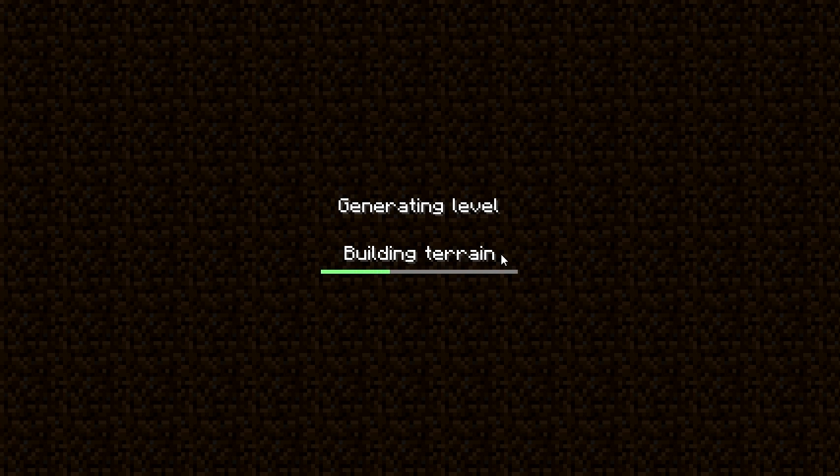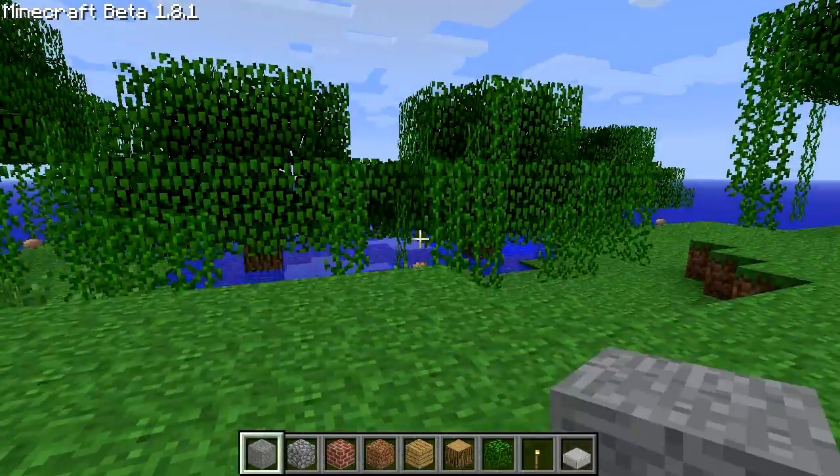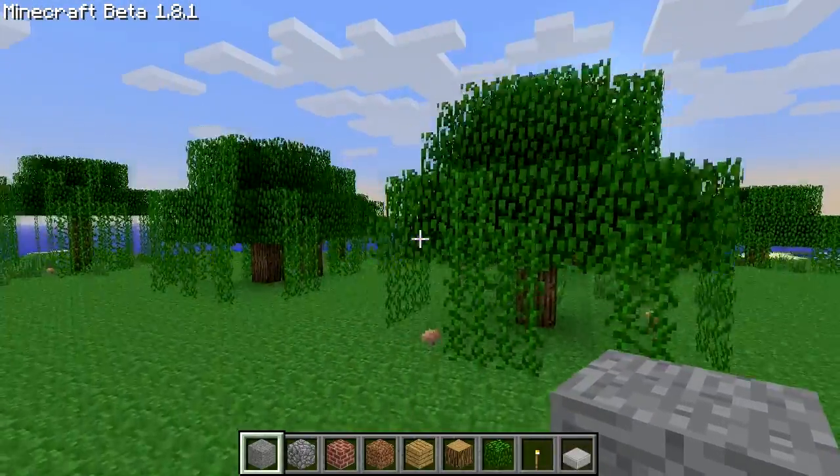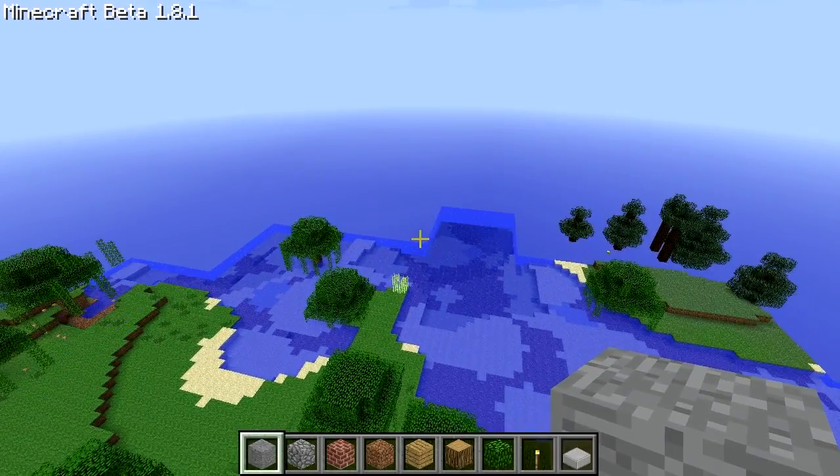Now it's going to generate some land. This stuff isn't really important what you come up with. Ideally you want a big desert so it will never rain in your test world. But I think really the only thing you don't want is snow because snow sucks. So we're not in snow - that's good.